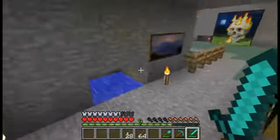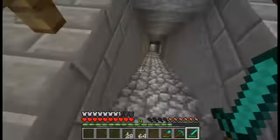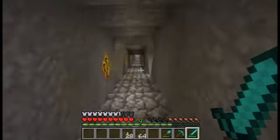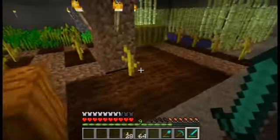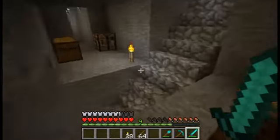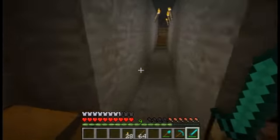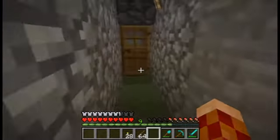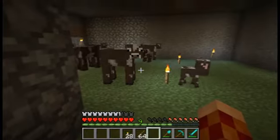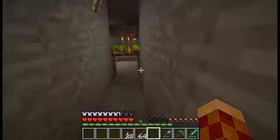Let's head back and get some more stuff, and then we'll see what else we've got. Down here — melons, pumpkins, reeds, wheat — pretty much everything you need. There are some books in there because I broke some of the bookshelves in the enchanting room, since I didn't have enough experience to go for the higher levels. So I broke some of the books to try and reduce the level of experience I was getting from the table.